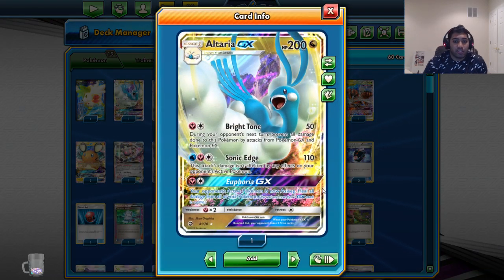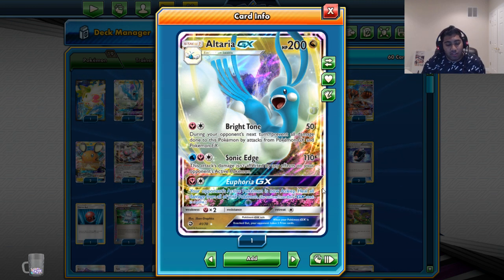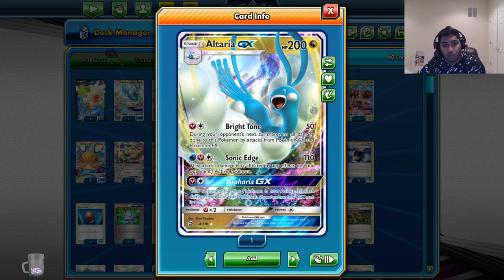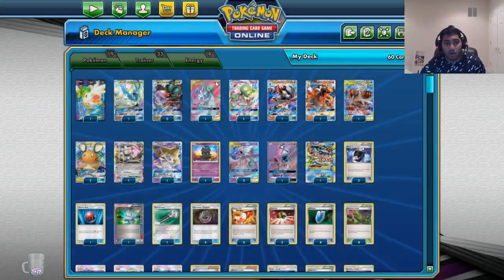There's one Altaria GX. Bright Tone is super good for creating a stalemate situation with a lot of decks that only play GXs and EXs, which is very common in Expanded. Sonic Edge lets you shred through effects, which is also really good. So having a shred effect and having a wall effect is really good on Altaria GX.